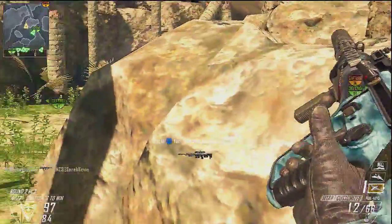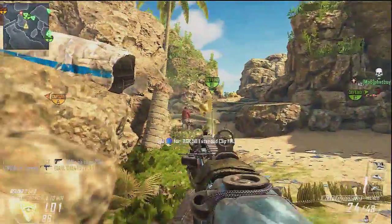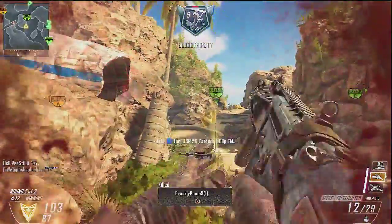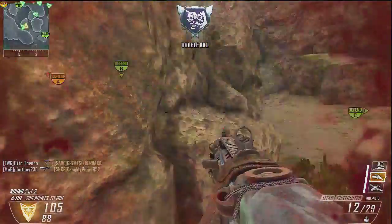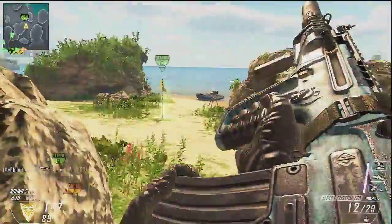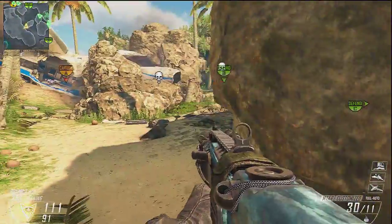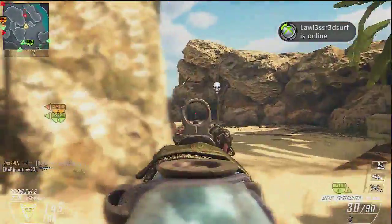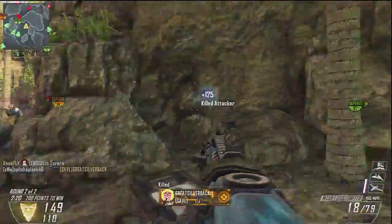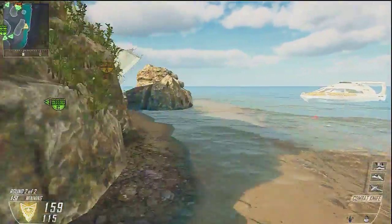There are cliffs going down and I have a trophy system as well, which gives some additional cover and time to cap B. There's also a wrecked plane there, so I guess someone came down a bit too hard on this island. I like this map — maybe the most out of these four. It's probably my favorite from the Vengeance DLC map pack. On the mini-map you can see people trying to come from the sides, and you can also go quite far out running in the water if you want to flank the enemy.